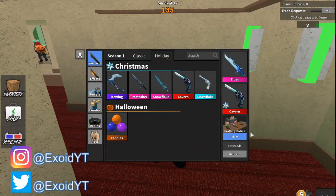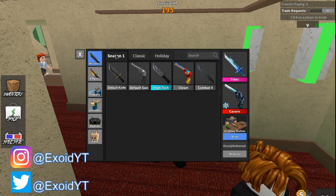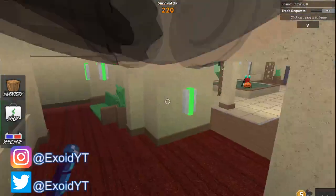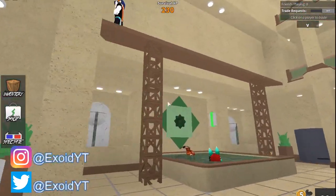I'm going to show you guys the newest code right now — comment down below your Roblox username and subscribe so I can pick winners. The newest code is COMBAT2. Feel free to pause the video to redeem it. If I go to season 1 you can see I have a Combat 2 knife — that's the newest code that's come out recently.